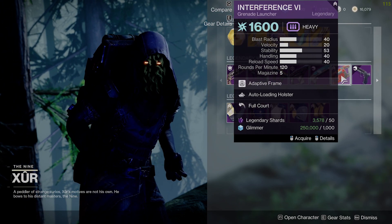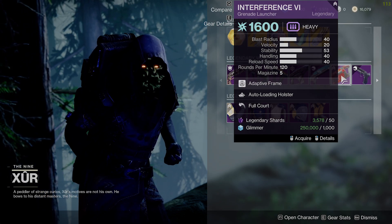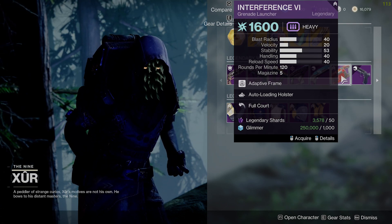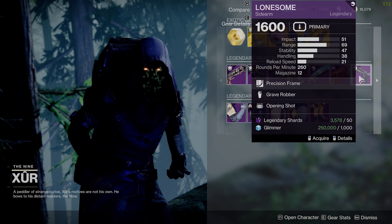Interference VI — this was a very good roll like two years ago. It's okay now. There are other better grenade launchers in my opinion, but you can go ahead and grab this if you're brand new to the game and you have nothing. Skip out on the Lonesome — you don't need it.